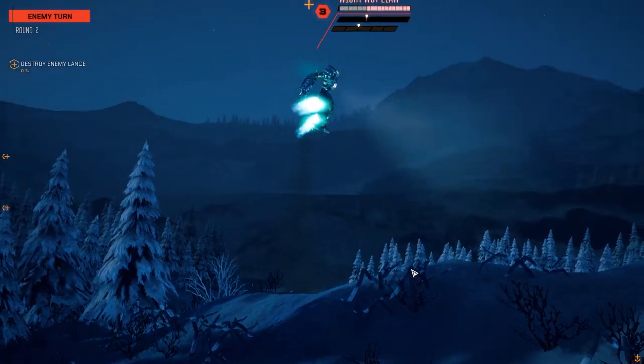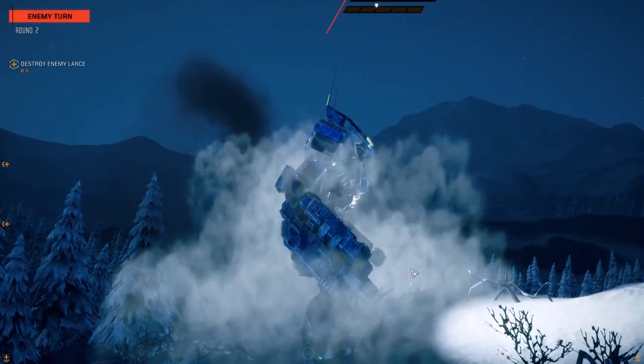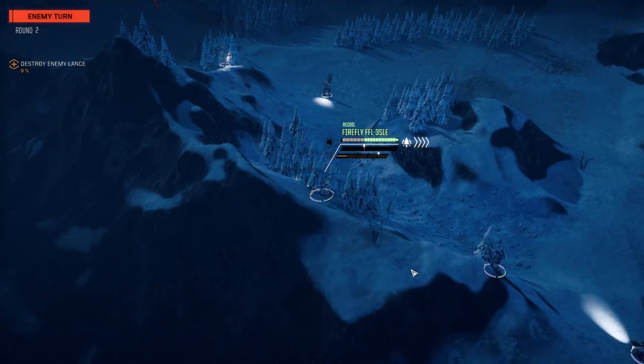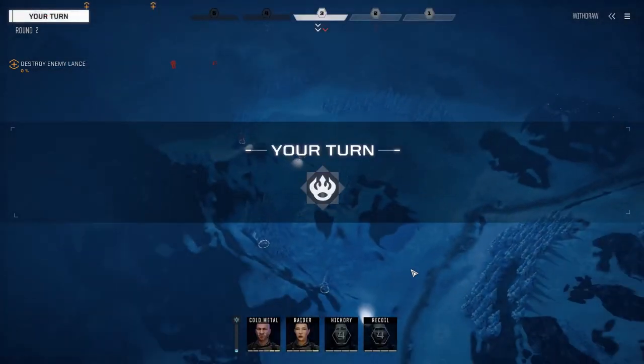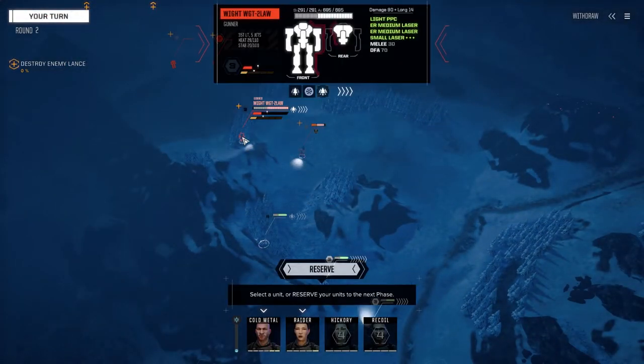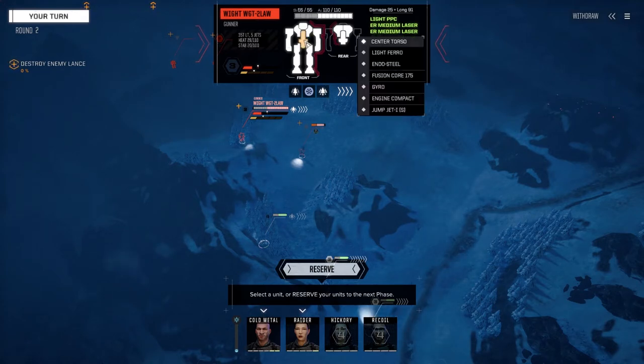We're going to blast him now. What's this - Phoenix Hawk? No, Panther. Could be a Wolfhound. Light PPC, two ER mediums and a small triple-plus, 35 tons. He's got lots of good stuff in there - compact engine, cool.